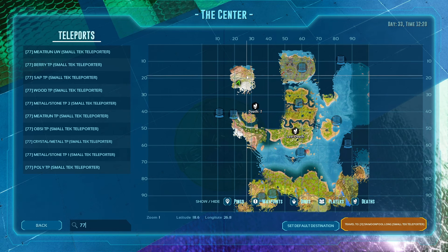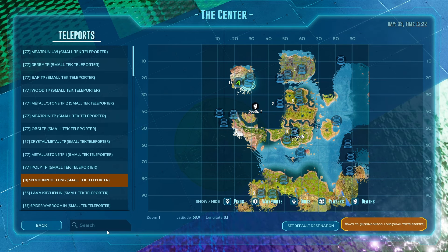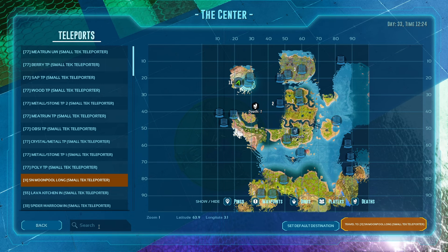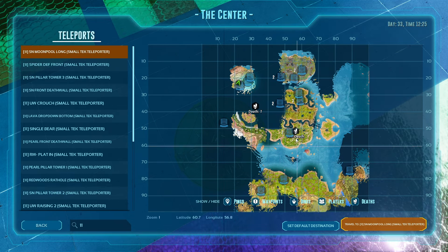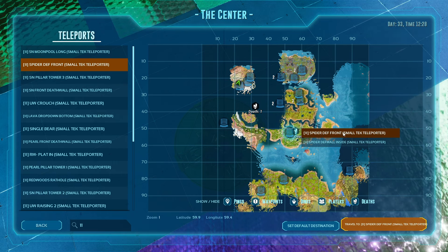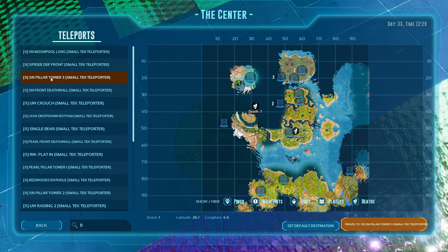It filters everything else out — this is just farming TPs. Or for example, you go into defense and someone says they're at the front of spider cave. There could be a lot of names for that: front death wall, front of spider, outside defense, whatever. With this system you type in 11, and as you see, these are all the TPs at the front which can be attacked. For spider there are only two TPs: spider death front and spider death wall inside.